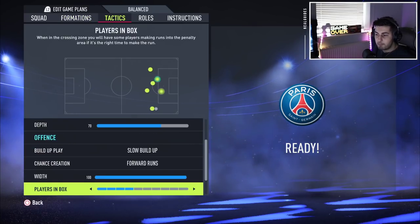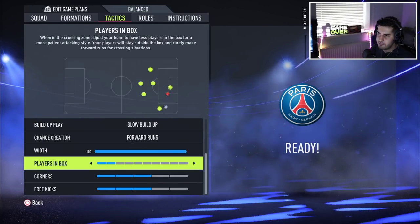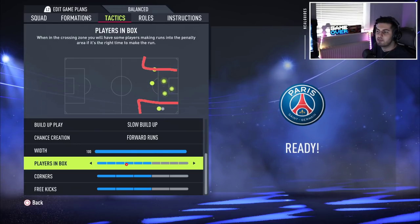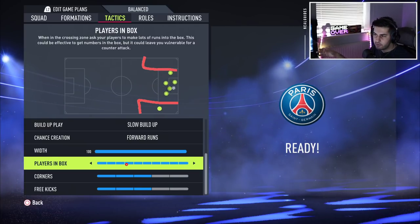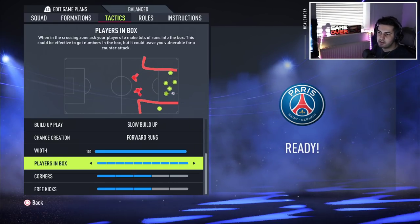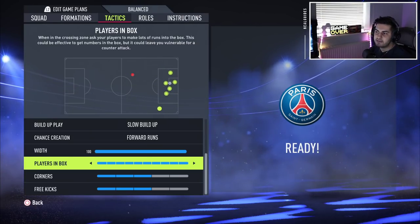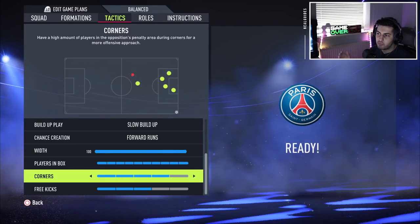Those are the main changes. We also have players in the box, which is specifically for crossing situations — it defines how many players make runs inside the box, and you can set it so nearly all nearby players attack the box. Importantly, player instructions still have veto over tactics. So if you set a player to stay back while attacking, they will stay back regardless of your tactical settings — tactics influence general play, but instructions override them. Corners and free kicks use a 1-to-5 parameter range, very similar to last year.